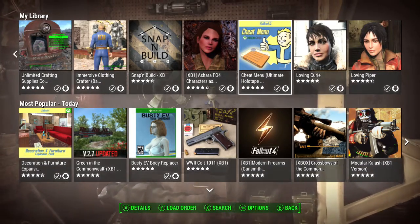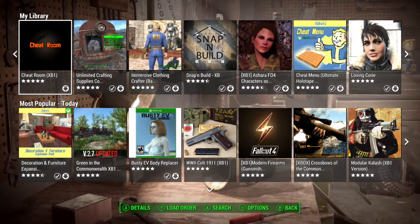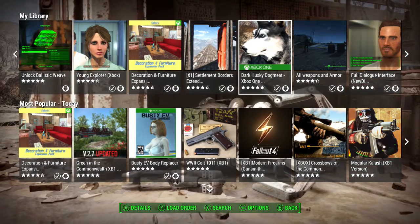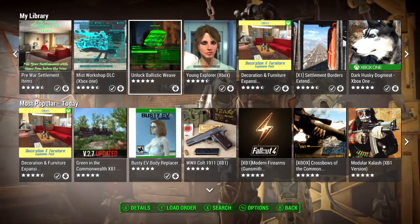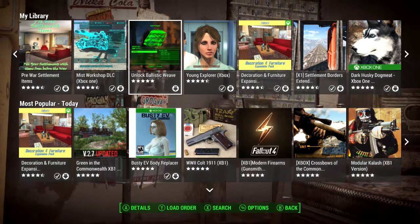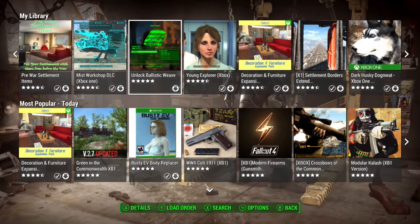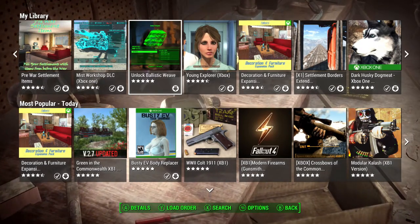Unlimited Crafted Supplies does what it says. The Cheat Room gives you everything in the game — it's basically the dev room. There are also Dogmeat mods where you can have more than one Dogmeat — a sister, brother, father, mother, whatever. If you missed Ballistic Weave from the Railroad through a certain mission, it can be unlocked here and I've tested it — it all works. Just watch out: some mods like the cheat room can mess up your missions, so be careful when installing.